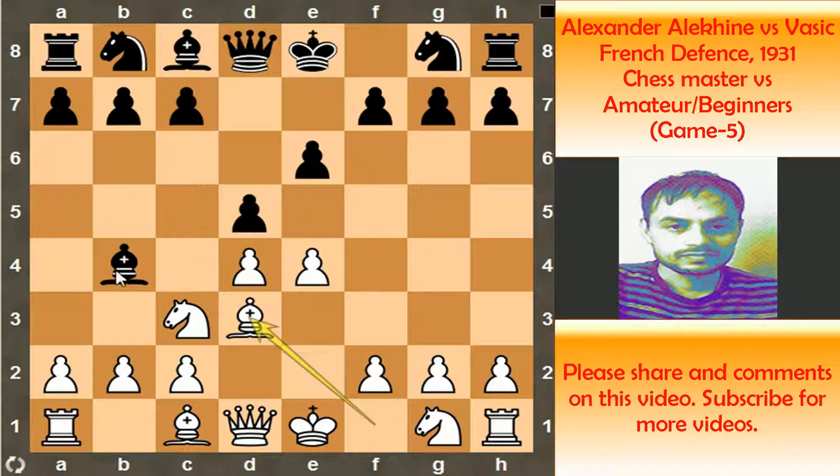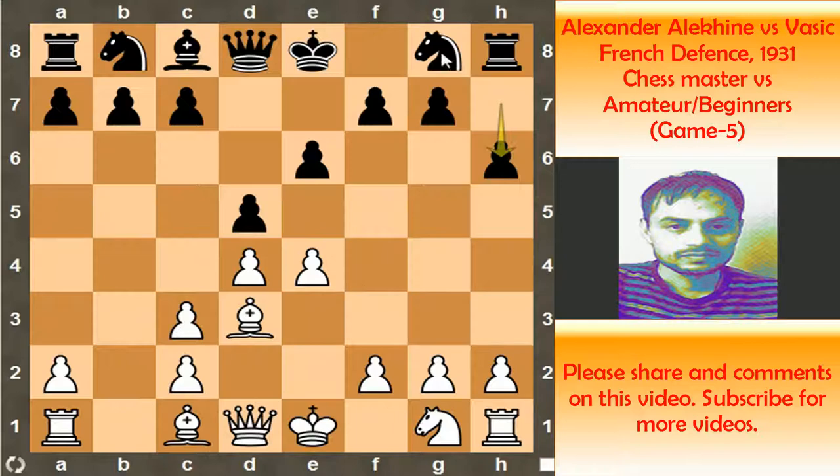Now happens bishop captures c3, pawn captures c3, and what does black get? Black gets white's doubled pawns on the c-file. In this position black played pawn to h6, maybe stopping bishop g5 in case of knight to f6. But on the next move Alekhine immediately finds another diagonal for the dark-square bishop with bishop to a3, and all of a sudden this bishop becomes really dangerous.